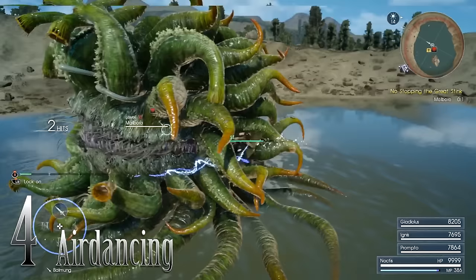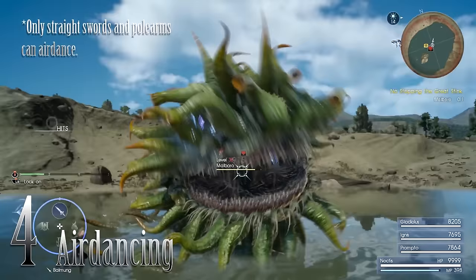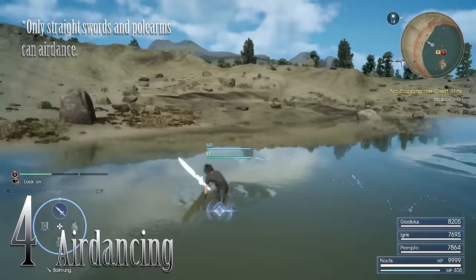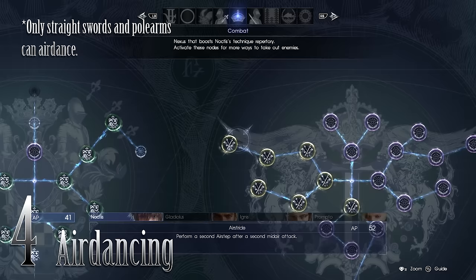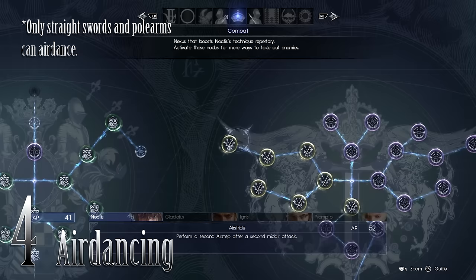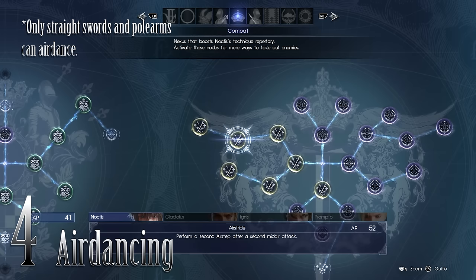Number 4: Air dancing. Air dancing might seem frivolous at the beginning, but it really helps. The amount of time you are in the air means you're not on the ground getting hit by most enemies. Some big enemies will knock you out of the air, and flying enemies can attack you, but air dancing is crucial. You need to get all the way to the actual air dance skill in the ascension grid — with only the regular air dance, you can only do it once. Basically, if you attack while in the air, Noctis will teleport to the enemy and attack. You can attack up to three times before falling to the ground.